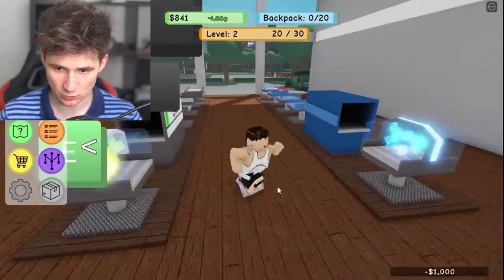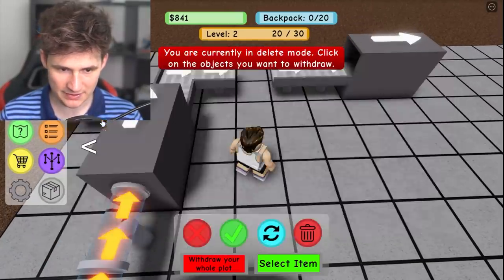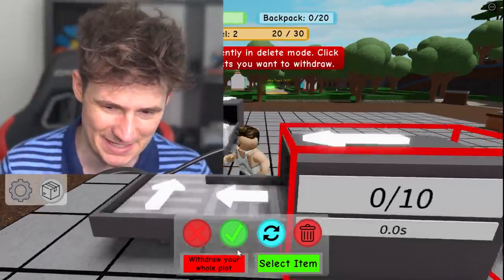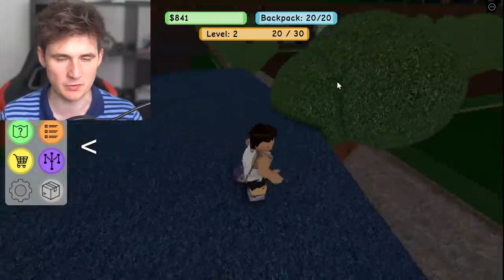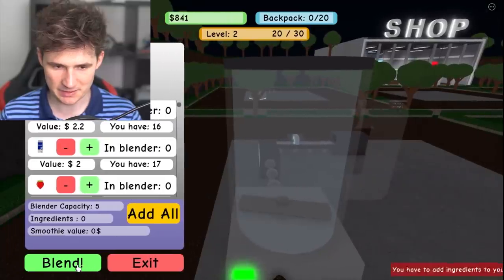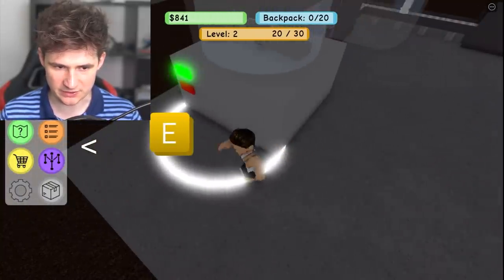We can remove the conveyor belt, so let's remove this one and add in the jar upgrader — this is gonna help us a little bit. We actually need to get to level five because no one cares for strawberry smoothies. You want to make chocolate smoothies! Anyways, let's blend this up.